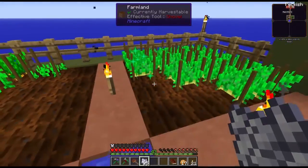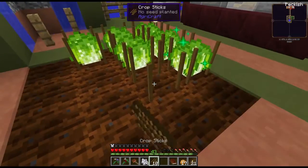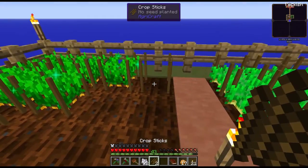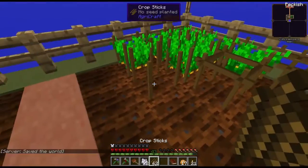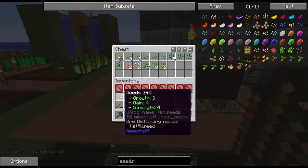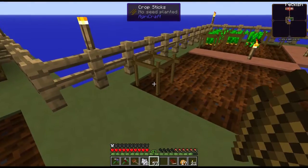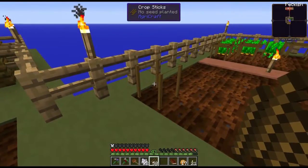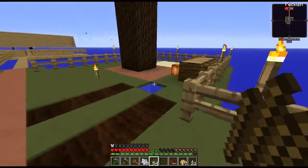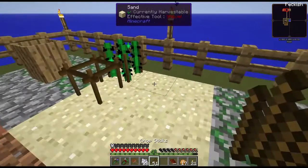Let me bone meal this so I can actually keep this going. I'm going to put this wheat back here and instantly bone meal it so it goes up, then these can keep going. I'll do the same over here for the cactus. You just got to keep your eye open in case a weed spreads. I thought I was using bone meal but I had the crop stick in my hand — never mind.